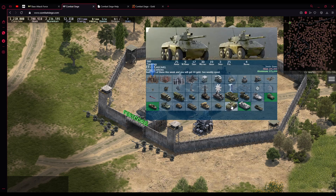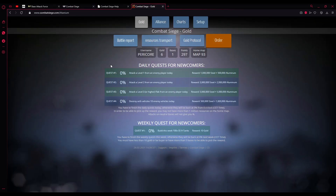What makes the EE-9 Cascavil special is that you can get gold through it. If you build 100 of these in a single week, you will get 10 gold. Let's go into the quest tab — here you can see the new weekly quest: build 100 EE-9 tanks this week, which gives you 10 gold as a reward.